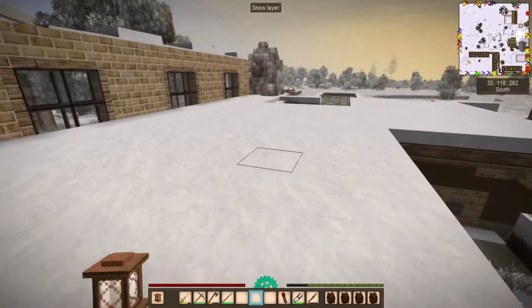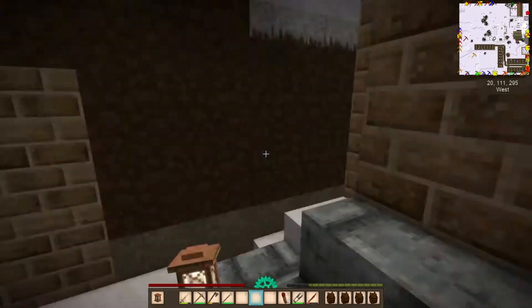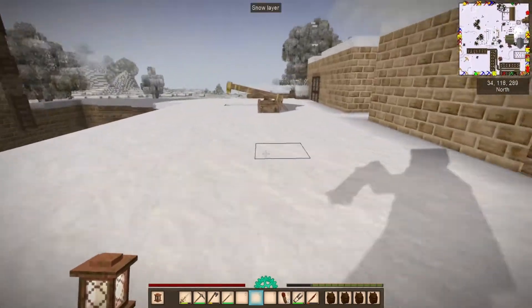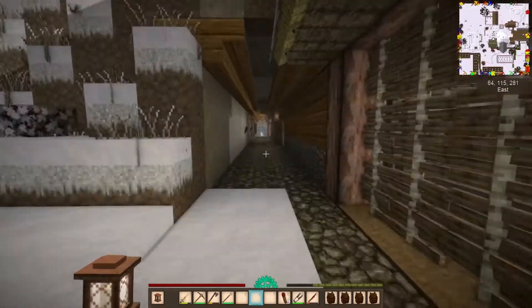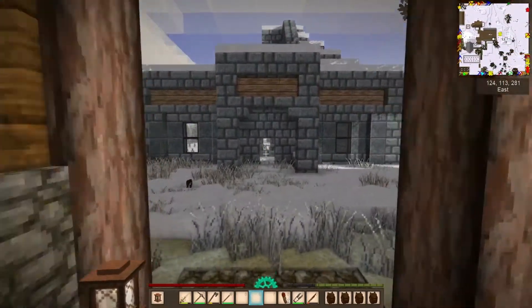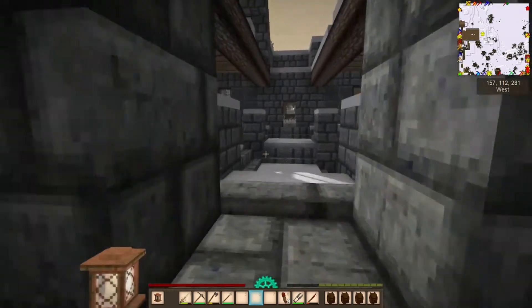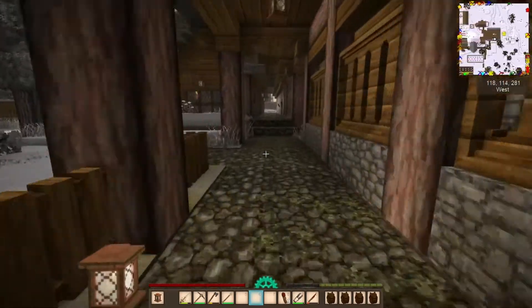Look at how deep the snow is getting — that's awesome. So here's what we're going to do instead: I'm going to get things situated and then do a quick tour of the base here in the middle of winter — walk around, look at some of our builds and talk about them. I've also got to go get more andesite, so I'm probably going to do a livestream for that. I'm going to make this a quick episode.